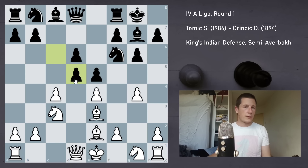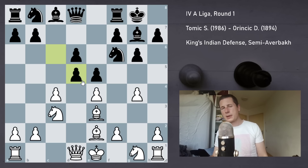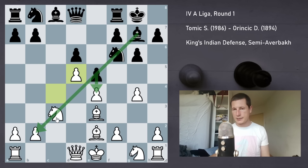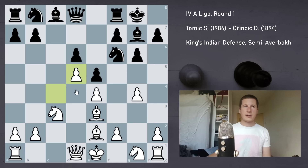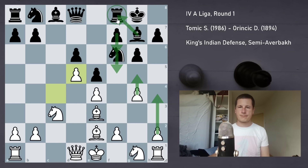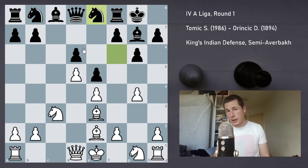My opponent took on d5 — cxd5, cxd5 of course. I don't want to take exd5 because then the e-pawn could move and the bad King's Indian bishop could actually improve. In the semi-Averbakh that bishop is even worse than in the main lines, because you could just play g5 and against f6 or f5 play h4, completely shutting it down. So I'm playing against the bishop by taking cxd5. He then played Ne8, which is understandable because he wants to play f5, but I think it's pretty slow.